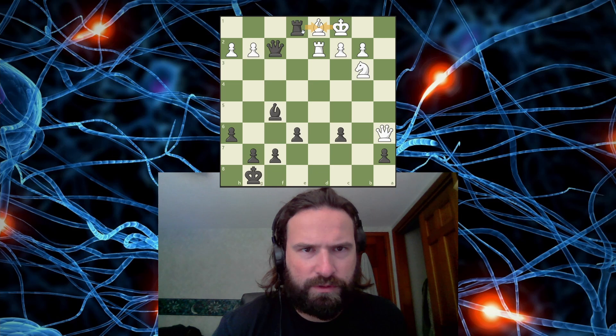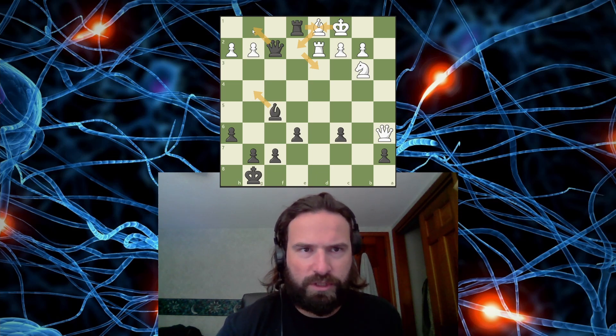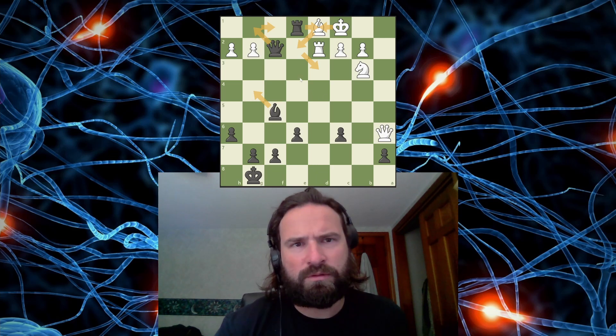Absolutely forced. Because if the Rook takes, this is checkmate. So the King has to take there. Next, I'm going here. Only move for White is to bring the King out. Check. Takes away — I'm already taking away a bunch of these squares. Queen's got this one. The King has to go here. Yes. And then I'm pretty sure I just go here, checking the King. The Rook could block, but I can just take it because my Bishop's protecting that square. And I'm just skewering the Queen. That seems pretty good.